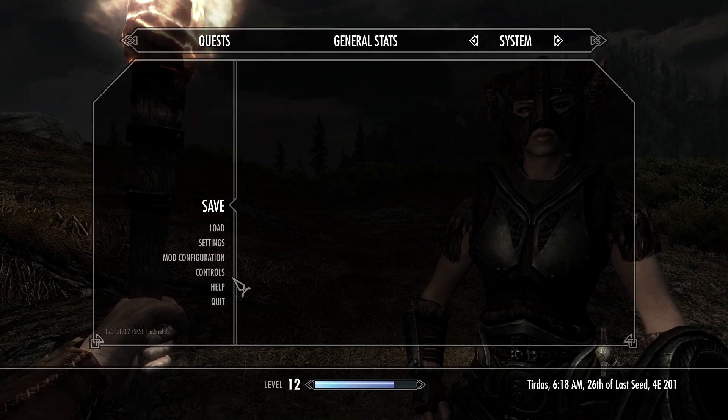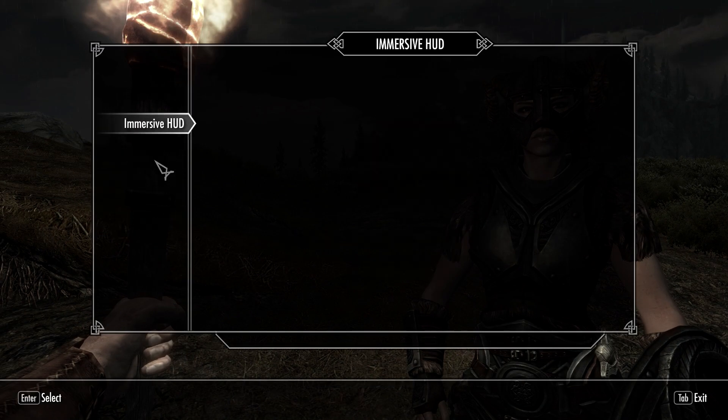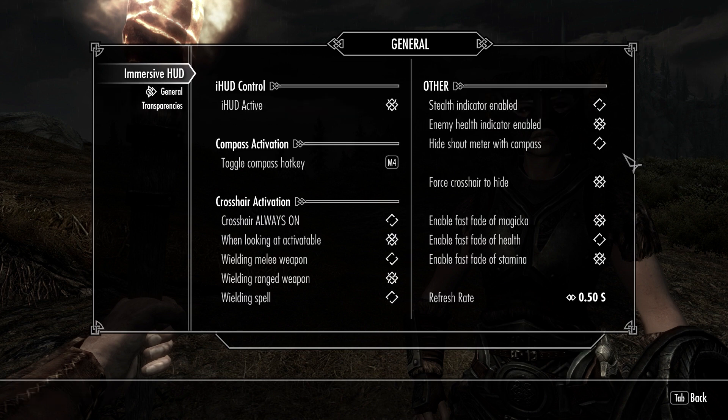The next thing I fixed is one of the options to disable the enemy's health. It was not reapplying it when you loaded a game. So you got your enemy's health and you had to come back in here, turn it on, and then turn it off again for it to work. In 2.1, every time you loaded the game, you just needed to go on and then off. Now it'll remember it between saves, hopefully. So that's one thing I've fixed.